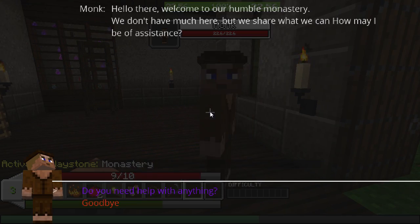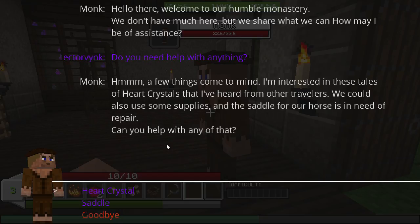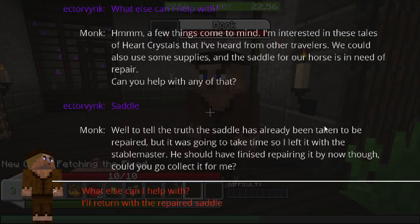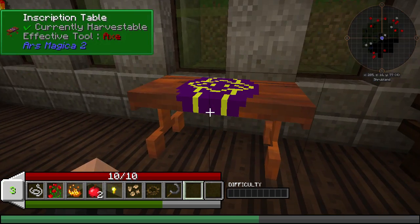A monk! 'Welcome to our humble monastery. We don't have much here, but we share what we can. How may I be of assistance?' A few things come to mind: I'm interested in these tales of heart crystals that I've heard from other travellers. We could also use some supplies, and the saddle for our horse is in need of repair. 'If you bring me nine of those crystals, I'm sure I can make it worth your while.' So we've got some quests there, which is great.